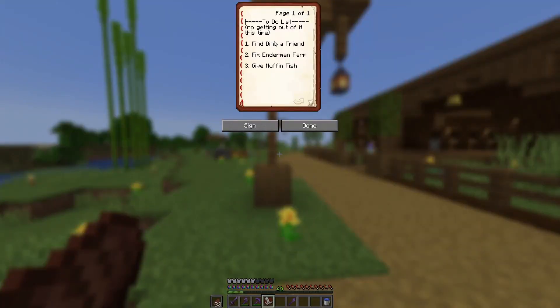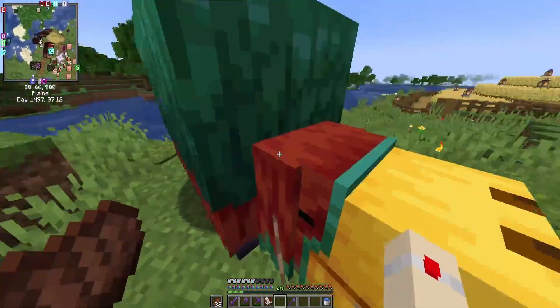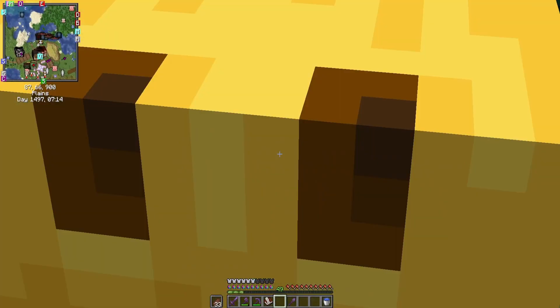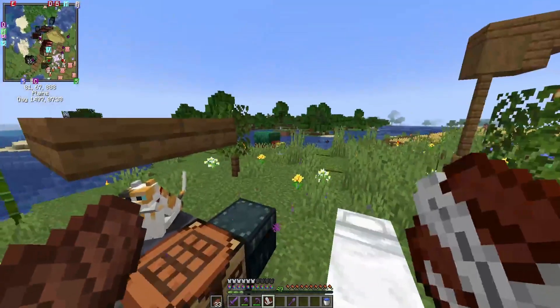First on the list is finding Dino a friend. If you didn't know already, we have a sniffer over here named Dino - Dino, our little sniffer. Based on this list, we've got to start by finding another sniffer.